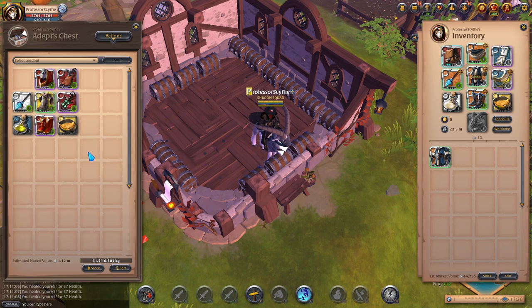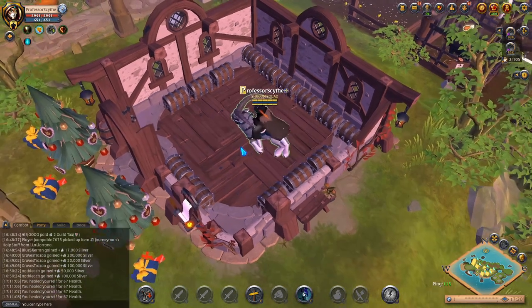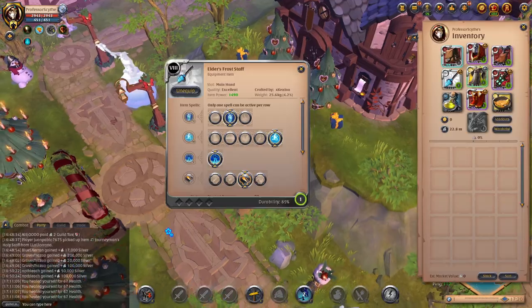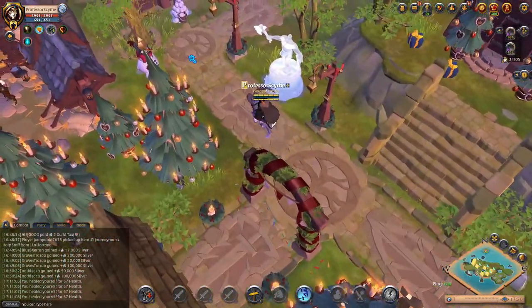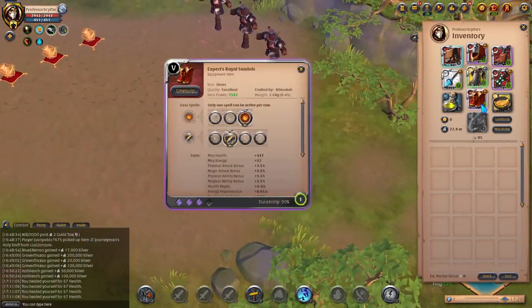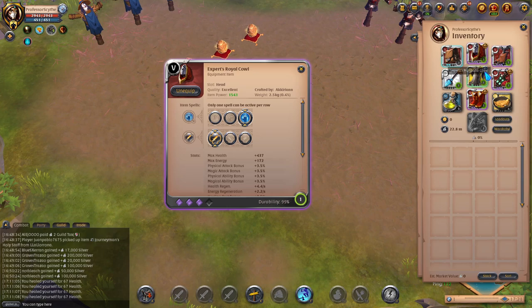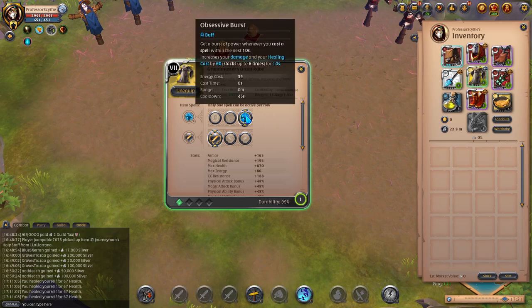The next one we're going to talk about, as a bonus, is Avalonian Dungeons — essentially the raid content in this game with a max of 20 players. There is a DPS build you can run for Avalonian Dungeons. If your guild wants you to run DPS on Frost Staff, this is the build. It's a max DPS build designed to get as much DPS out as possible. You have full Aggression on everything, Defenseless Rush, and it plays around the Druid Robe.